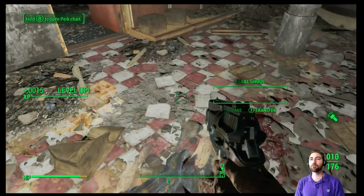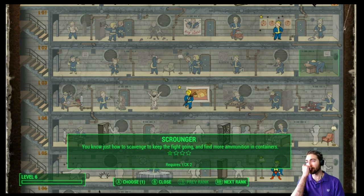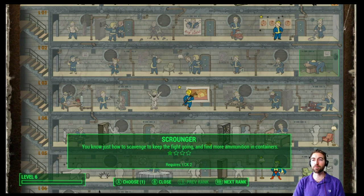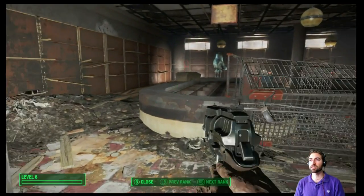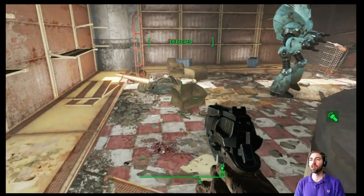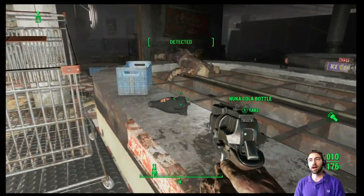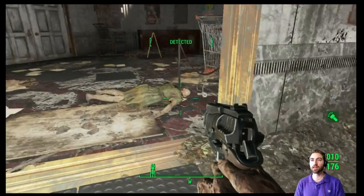Hey, gotta level up! I feel like Scrounger or Bloody Mess would be good — that five percent damage boost would be pretty sweet, and Scrounger would give us more 10 millimeter ammunition plus a currency. You know what, I like the Scrounger idea — it would be cool to have extra currency. Right now if we're just focusing on this 10 millimeter pistol, having that extra stuff will be super nice as we continue to level up.